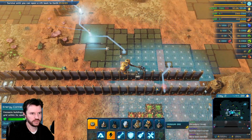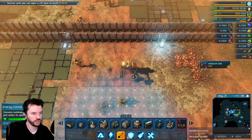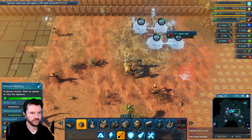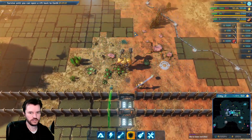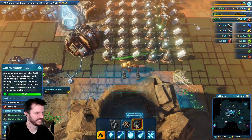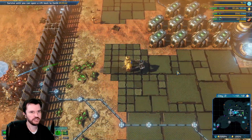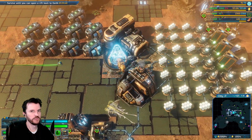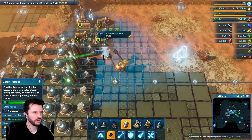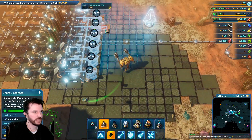That happens once potentially per survival game that we do. We've been swindled. I need more ironium. All right, while I've got excess carbonium, let's up our power grid.